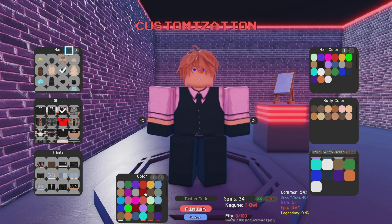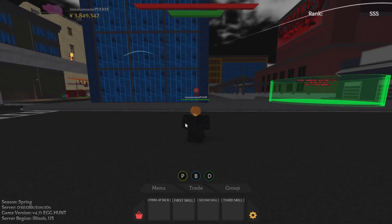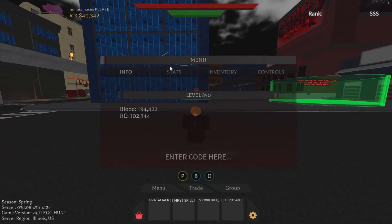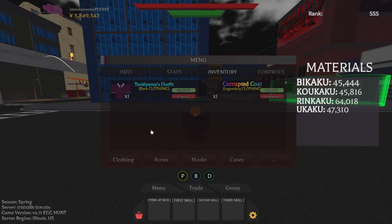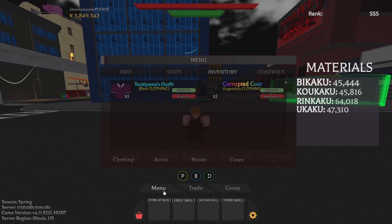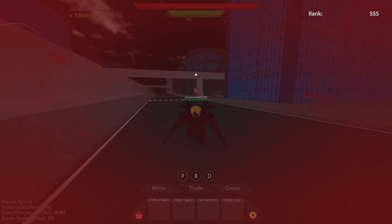Make the first color red and the second color a darker red. For the outfit, you can either wear the corrupted coat or vanity wear a regular suit like this.